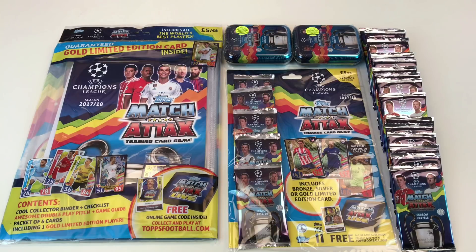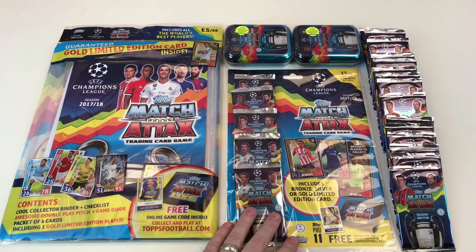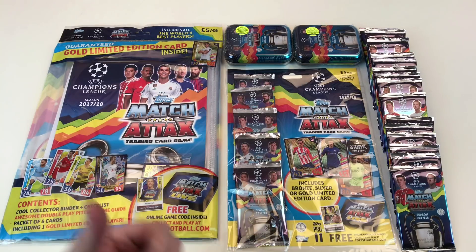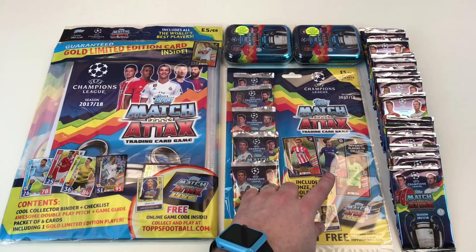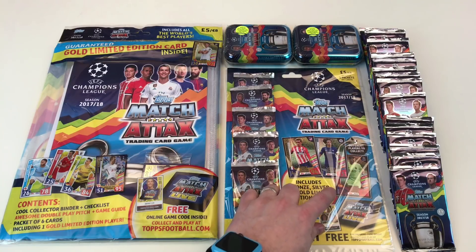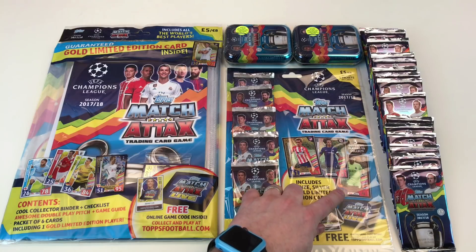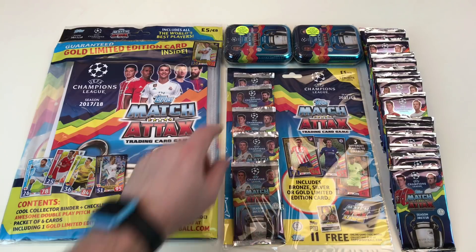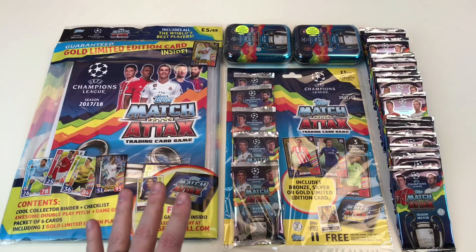A couple of things to point out about this collection — first, it looks awesome. There are some differences from the normal Match Attax, which is the English Premier League. In this multi-pack, for a start, you've got a gold, silver, or bronze limited edition but with different players, which is awesome. You get a gold Griezmann, a silver David Luiz, and a bronze Hugo Lloris.